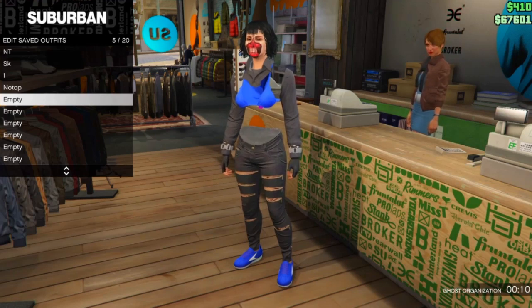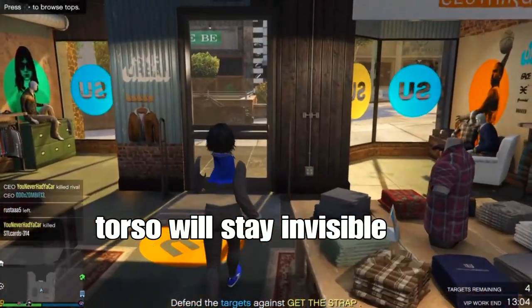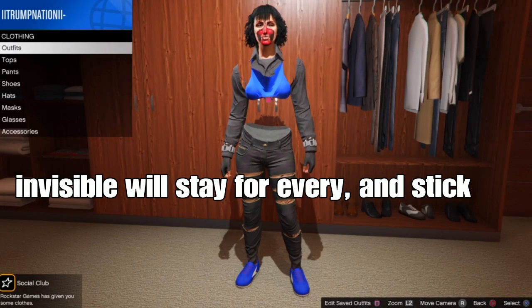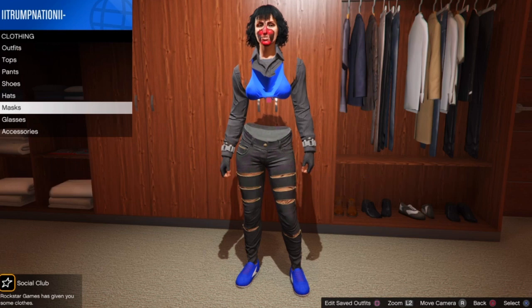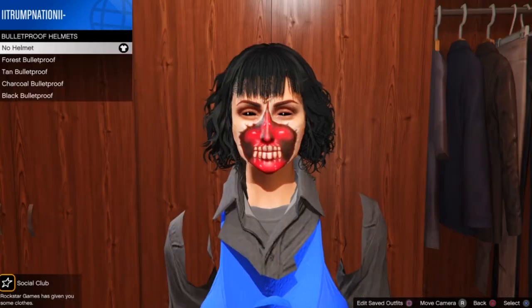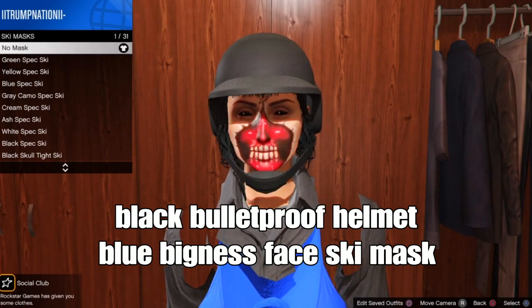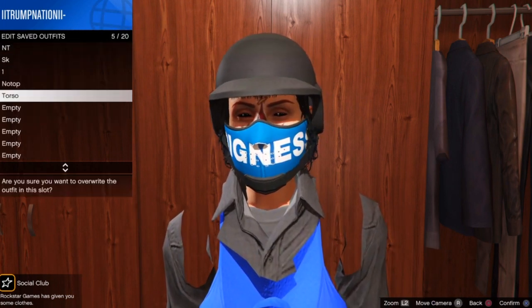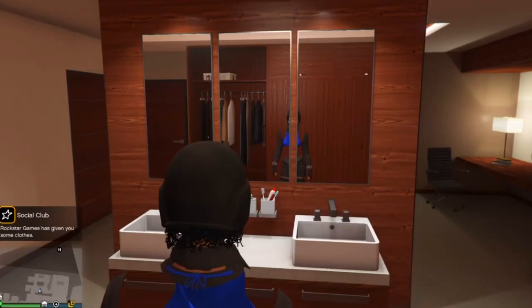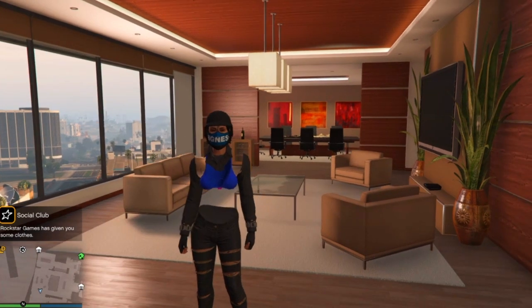Wait 20 seconds and this invisible torso will stay forever. Look at that — we got it! Save your outfit of your choice and this outfit with the visible torso will stay and stick forever. You can also add accessories to your outfit, like a mask, helmet, or duffel bag. I'm going to add the black blooper helmet and the blue bigness face key mask. Make your outfit unique in your own way. This is working for PS4 and Xbox — not sure about PC. Like and subscribe, shoutout to everyone watching. Peace!